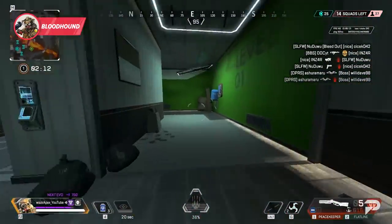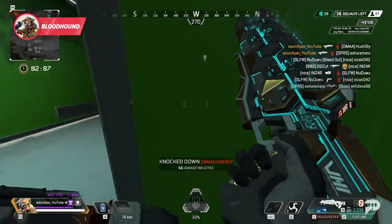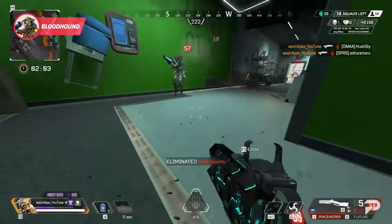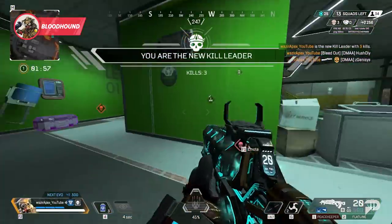Juking with your outline by abruptly changing direction right when the scan wears off, or being careful not to peek when you're revealing an easy-to-line shot up on — this is a skill we think we understand well, but manipulating the info that you give your enemies and actually adjusting your play to throw enemies off is something that so many players don't do enough.